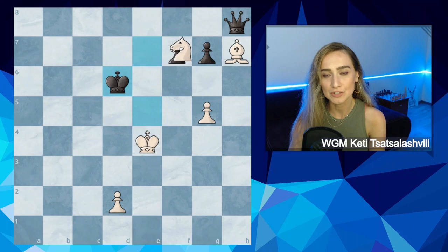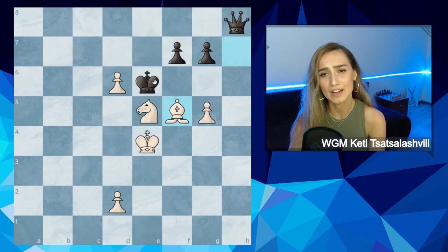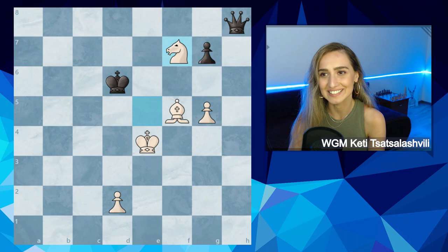King cannot capture for the same reason — knight f7 and loses the queen. If king comes forward on e6, it is stuck, and after bishop f5, black is forced to take on d6, and we already know the answer for white.